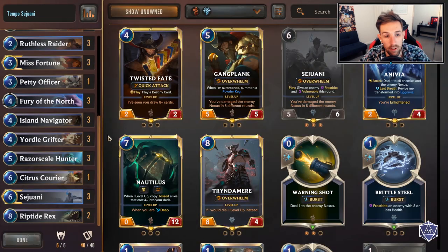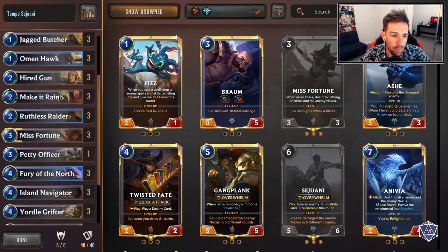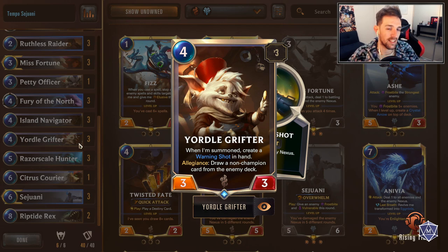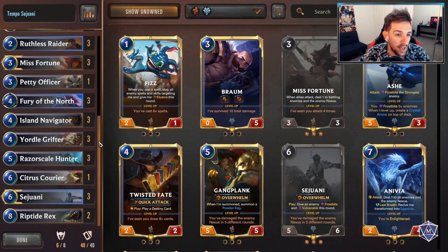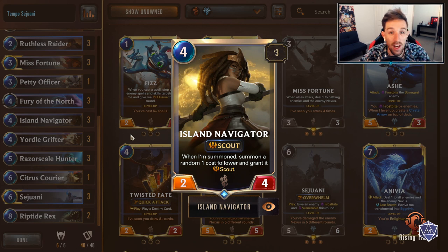Iota Grifter - three of. Purely for the warning shot plus providing a body. You have pretty decent odds on ripping a card, but I think it's a decent four-mana three that kind of gives you the warning shot. That's where Iota Grifter is starting to fit into all those decks right now - just having a body behind the warning shot and a bit more value in the deck. Island Navigator - big fan of this card. Love it. Finally get to see it shine in some lists.